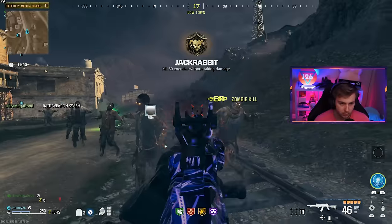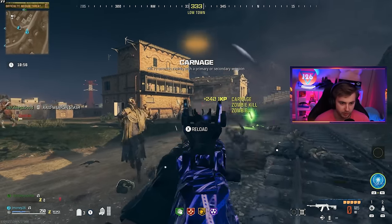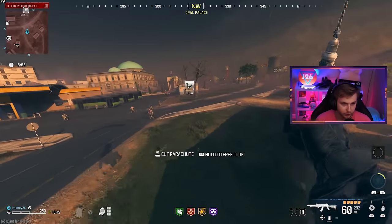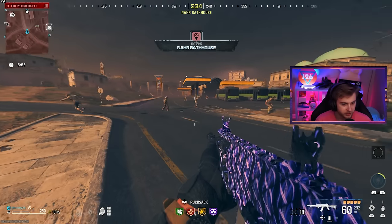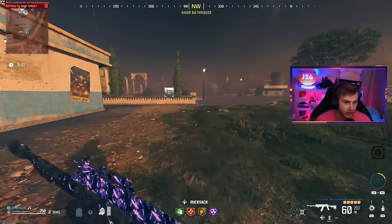We're probably about good on our camos — I haven't seen gold pop up, but we might just have it already. Let's head on into the danger zone. That's the part where it gets scary because some of these zombies are super fast and I have no armor, so I'm trying to haul ass all the way over to the shop.